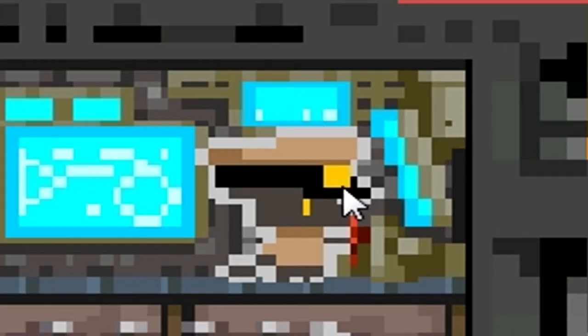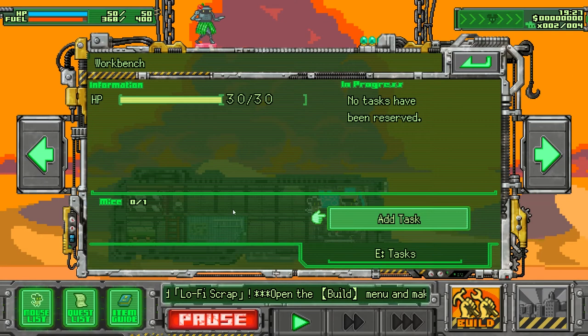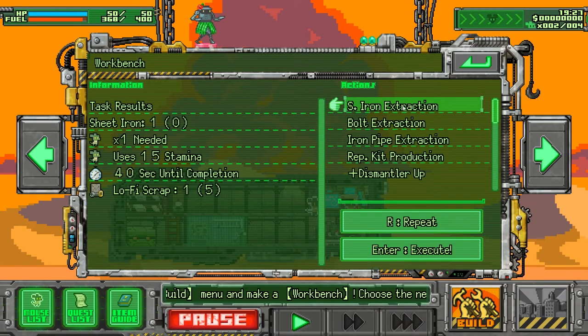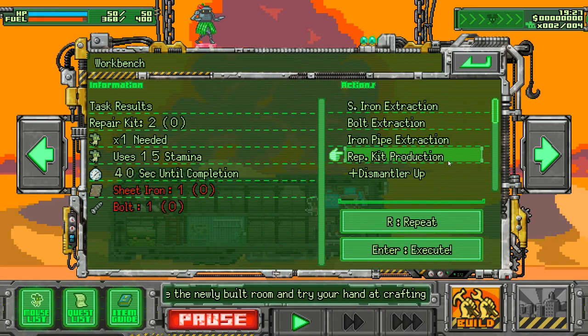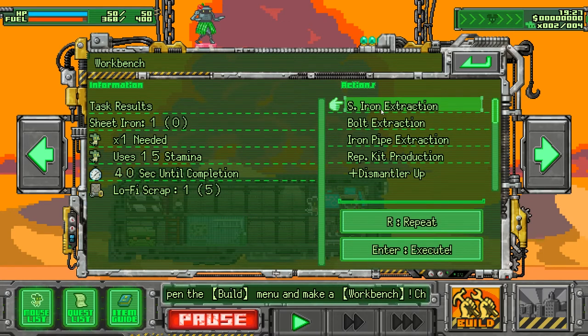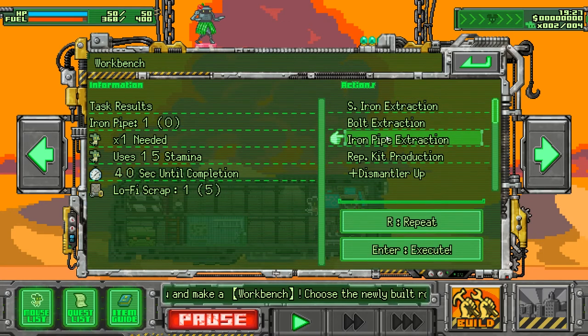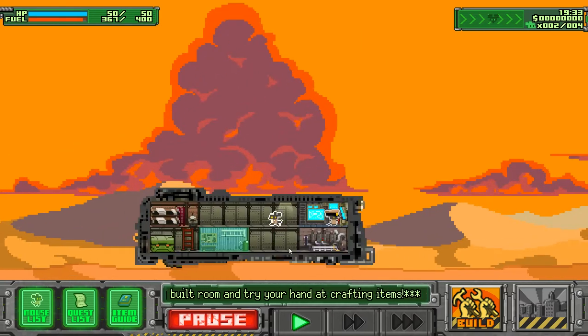I like how my captain mouse is just standing over here with his little tiny hat, still wiggling his tail like he's controlling this. I have the workshop now. Add task — pork extraction, iron pipe extraction, repair kit production, disassembler operation, enable crafting from high-fee scrap. One guy needed — 15 stamina, 20 seconds. So you turn the scrap into useful items.